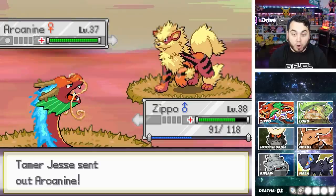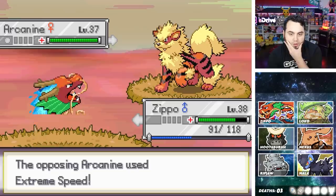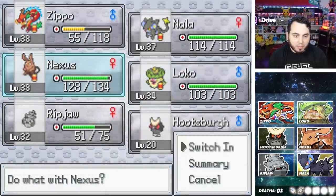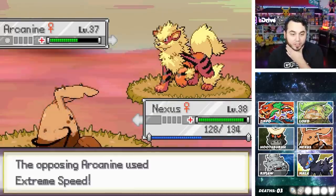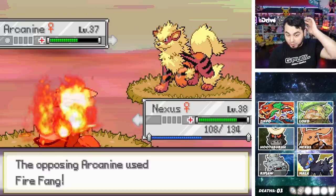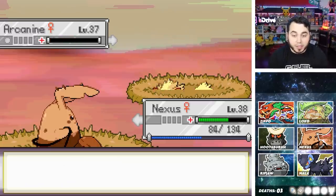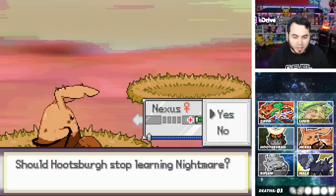Hootspurge might evolve. There's an Arcanine — Extreme Speed, okay, we can take it. Arcanine is actually stupid scary, but I think Nexus is fine. My team — I need to stop and train at some point. Like, I might have to stop and train before I do really a whole lot of new stuff this episode. I'm going to probably go to the forest, but we're going to have to figure out what six we're going to rock, then I've got to stop and train to get the team all up to a good level.